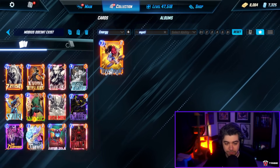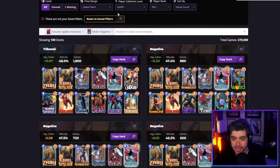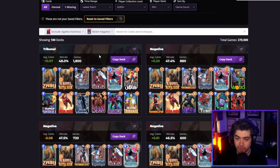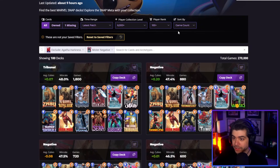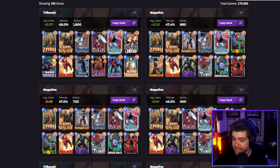Ravonna and Zabu just feel fantastic. The deck was successful for me. If we look at Negative stats from the latest patch — collection level 6,000 plus, player rank 100 plus, which is infinite only, so no bots. Decks including Mr. Negative: the most popular ones are still the Tribunal one, or this other Negative one running Shang-Chi as well as Ironheart and Mystique. It doesn't have Death Strike, so if you don't have Death Strike, you can go with that build.